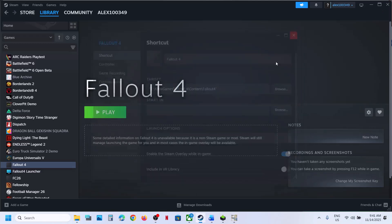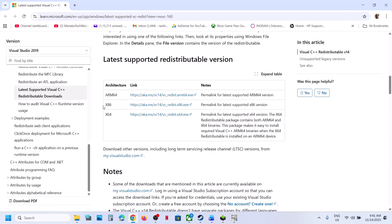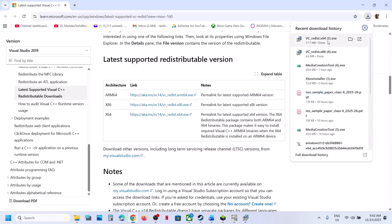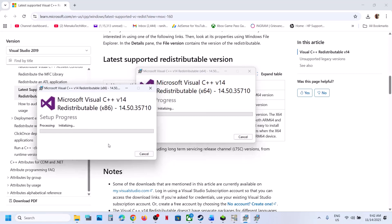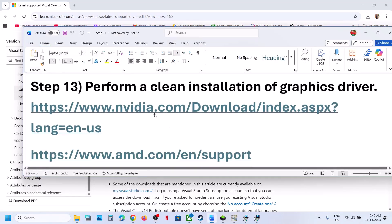The next step is to install the Visual C++ redistributable files. Open the Microsoft link in your browser, scroll down, and download both the x86 and x64 versions. Run each exe file — if you see the Repair option, click Repair; if you see Install, click Install. Make sure both files are installed, then restart the computer. After the system restart, launch the game.